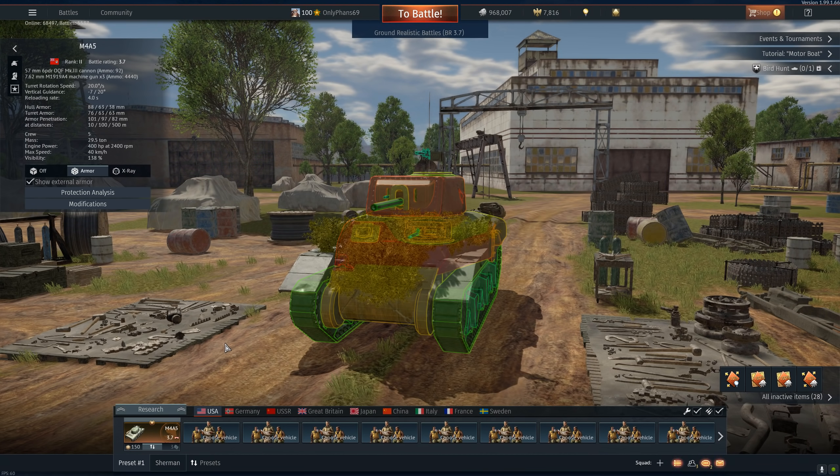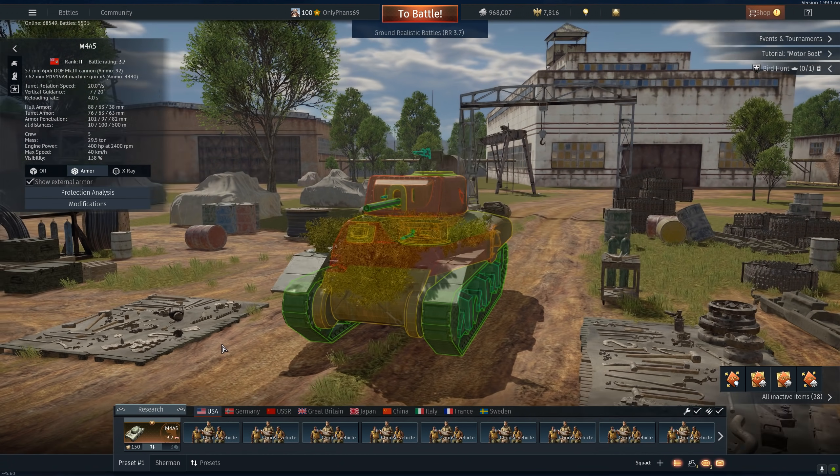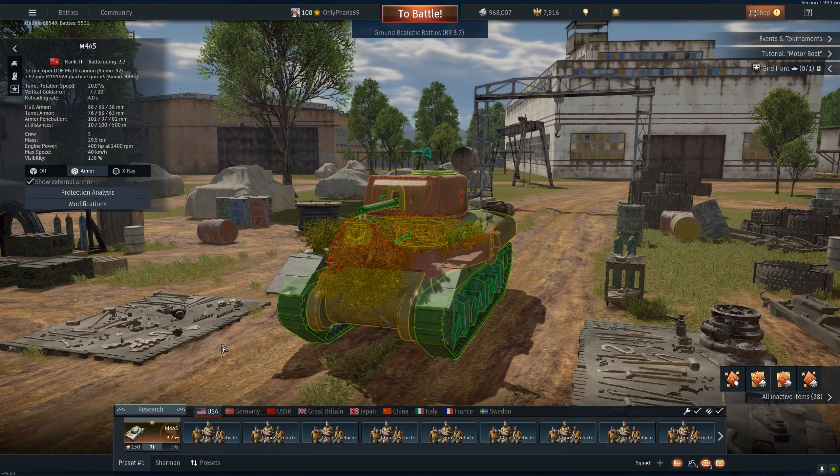This is the RAM II, a Canadian-built M4A5 medium tank — it should be a heavy tank, but versus Germany at this battle rating let's just call it a medium. It has a British gun, the 57mm six-pounder Ordnance Quick Fire Mark III, the same as on the Cromwell. Great reload, great penetration for the battle rating, but poor accuracy — so you have to get inside 500 meters to really make this gun work.